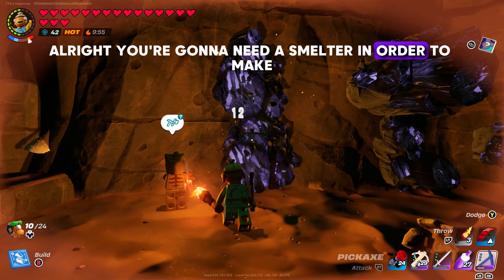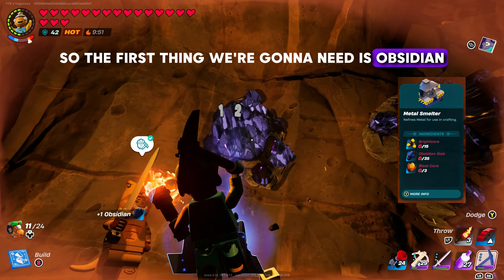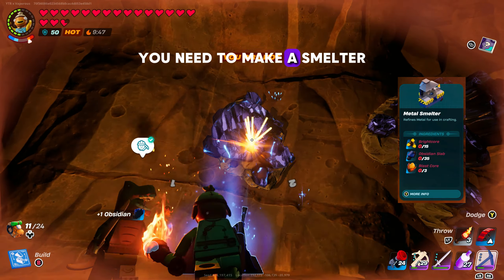You're going to need a smelter in order to make actual copper bars. The first thing we're going to need is obsidian and you're going to have to make this into slabs. This is going to be one of the things you need to make a smelter.